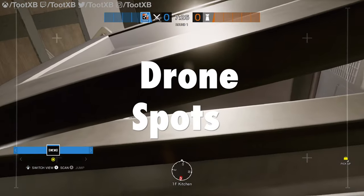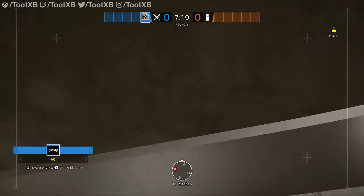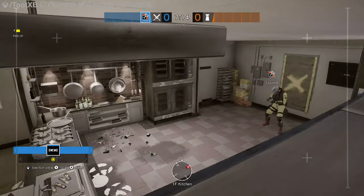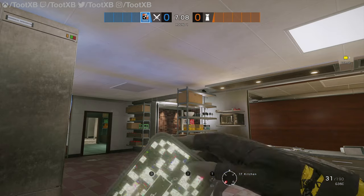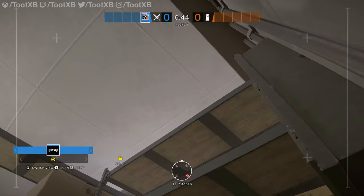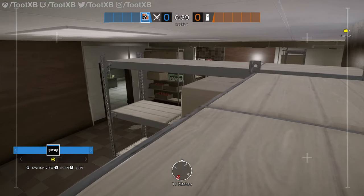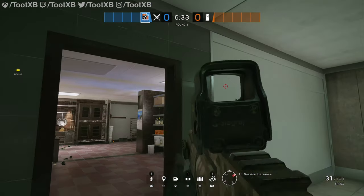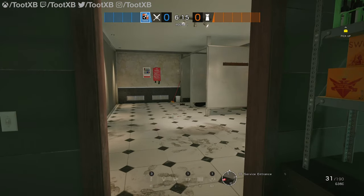Let's take a look at some drone spots that you can set up to help your game. First one we'll take a look at is in the kitchen. And if you can get your drone up here onto the microwave, you can then get it up onto the top of the shelving unit and get a good view of pretty much the whole kitchen here. Now this drone can be fairly easy to spot — it doesn't really blend in with the ceiling in any way. What can be a nicer drone spot in here is to get your drone up onto these boxes and then just make your way up onto the top of this shelving unit in the corner. And then you'll find that you've got a good view of the rotation hole and the doorway from toilets or the main entrance into kitchen. The drone is actually pretty well hidden up there — it blends in with the wall behind it and is very difficult to spot.